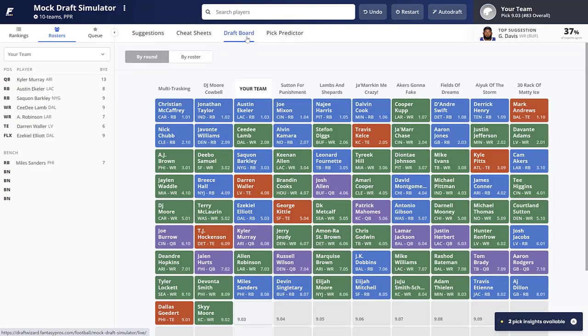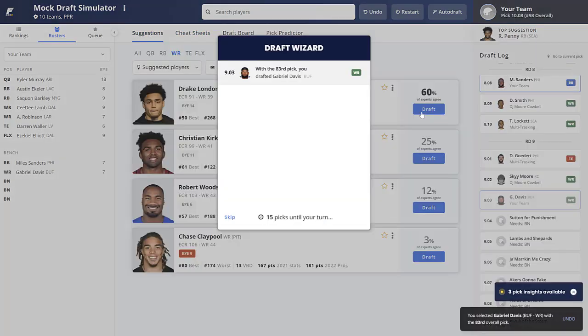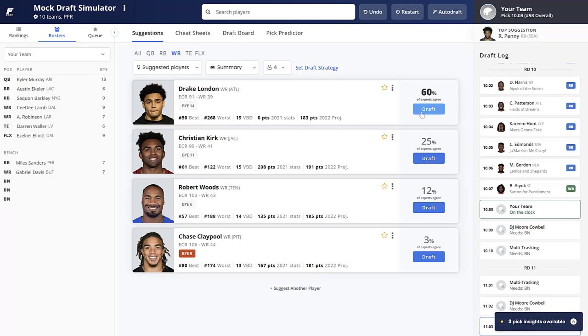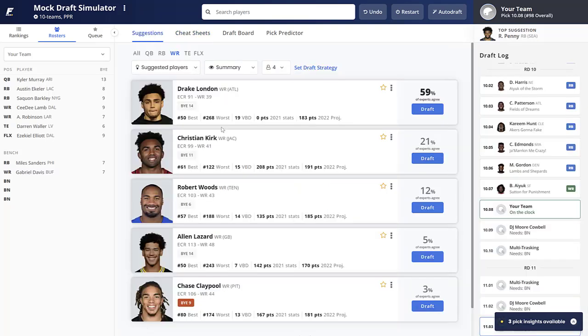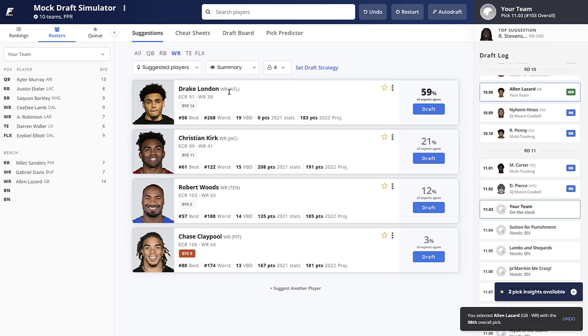After Miles Sanders, the next picks are Devonta Smith, Tyler Lockett, Goddard, and Skyy Moore. Now I can go Gabriel Davis — I take him because he won't be there next round. I actually have Alan Lazard rated higher than Davis, and I'm hoping he falls to us. In the next round, Lazard is still available — we get lucky — so I immediately add him to our targets and take Alan Lazard. I like that pick.